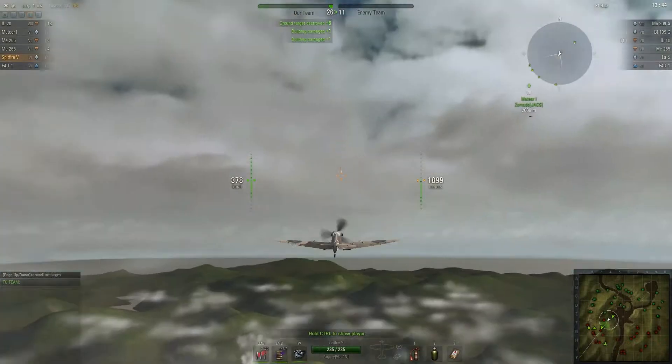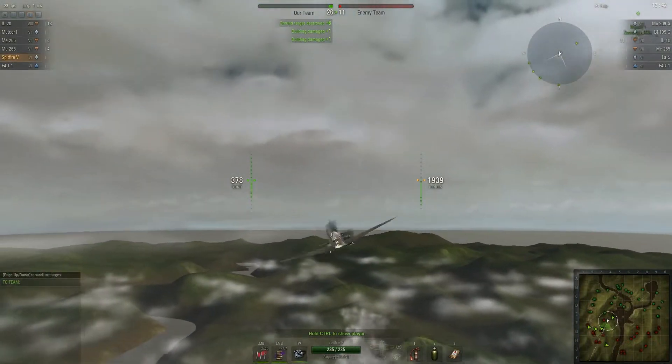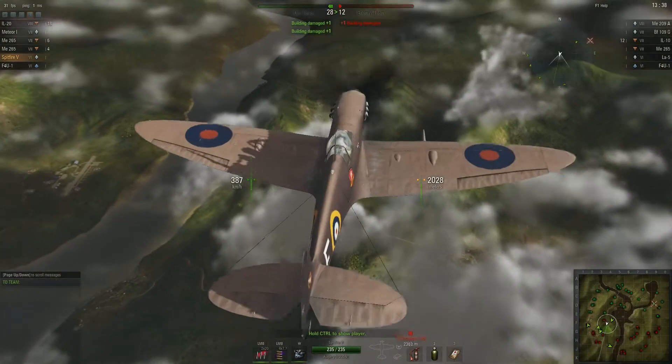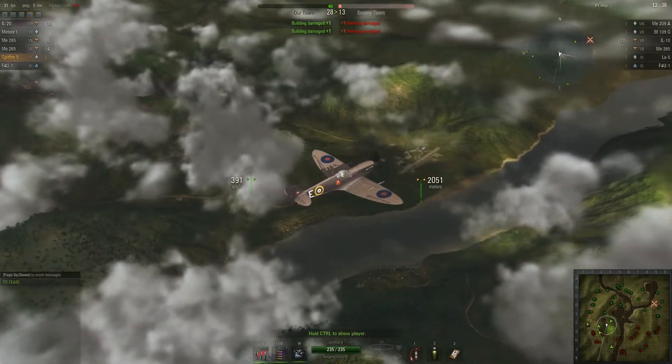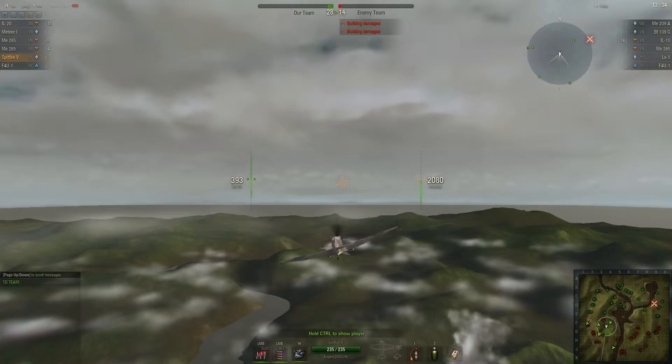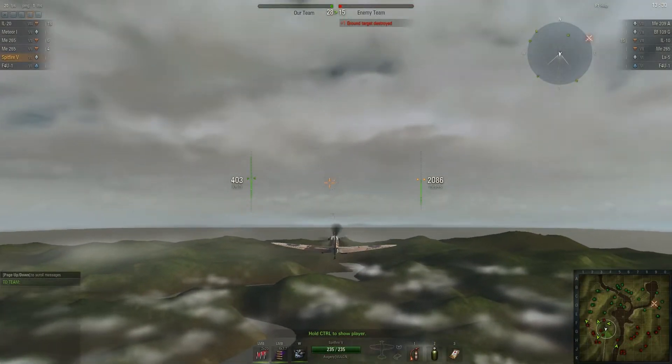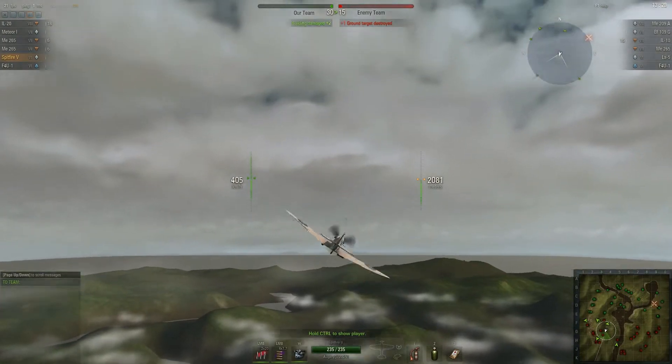At the moment I'm just kind of gaining altitude slowly and escorting our friendly ground attack aircraft. This match is a bit unfair for us in that we've got more ground attack aircraft on the team — less fighters — and they have higher tier fighters than us as well. So this could be difficult.